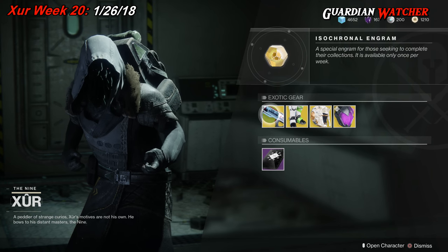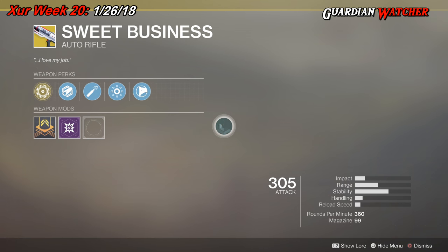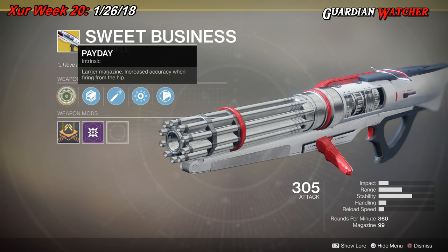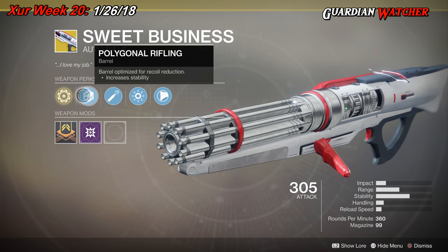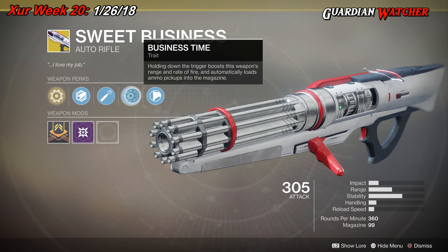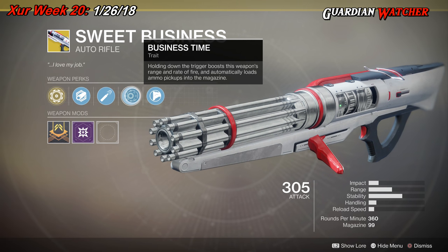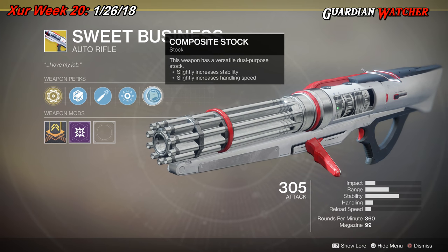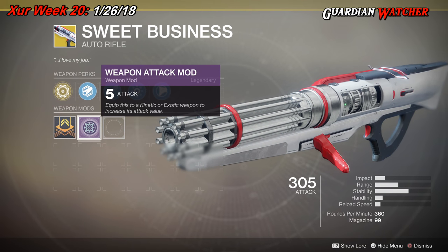Like always we're going to start with the left hand side. We have the Sweet Business for the weapon of the week. This is an exotic auto rifle. The intrinsic perk is Payday, which provides a larger magazine and increased accuracy when firing from the hip. Then we have Polygon Rifling, High Caliber Rounds, Business Time — which holding down the trigger boosts the weapon's range and rate of fire and automatically loads ammo pickups into the magazine — and Composite Stock. All exotic weapons come with a plus 5 weapon attack mod.